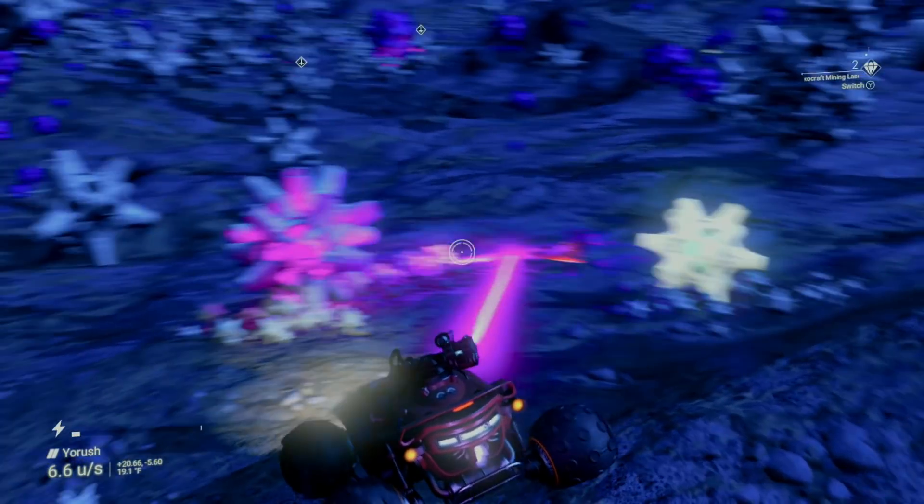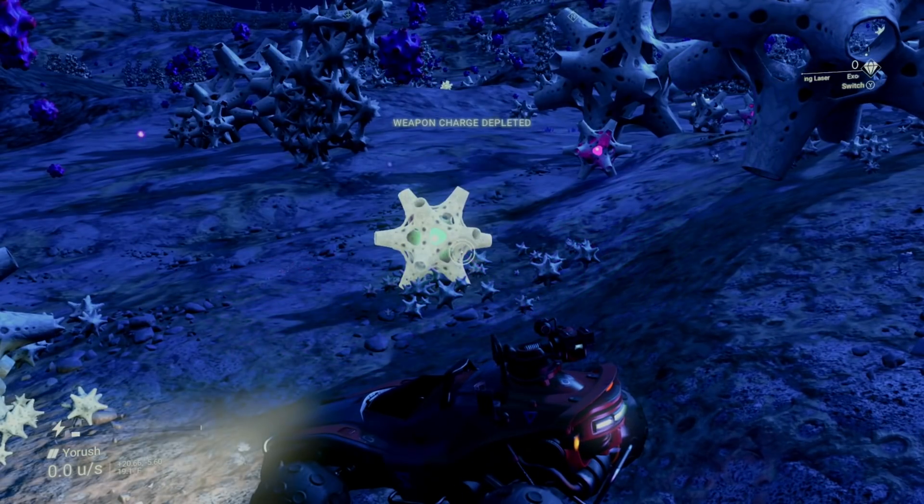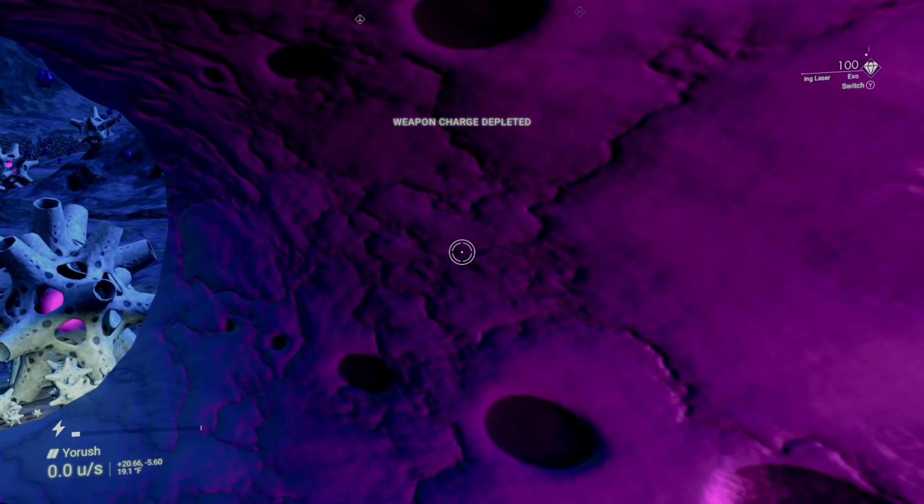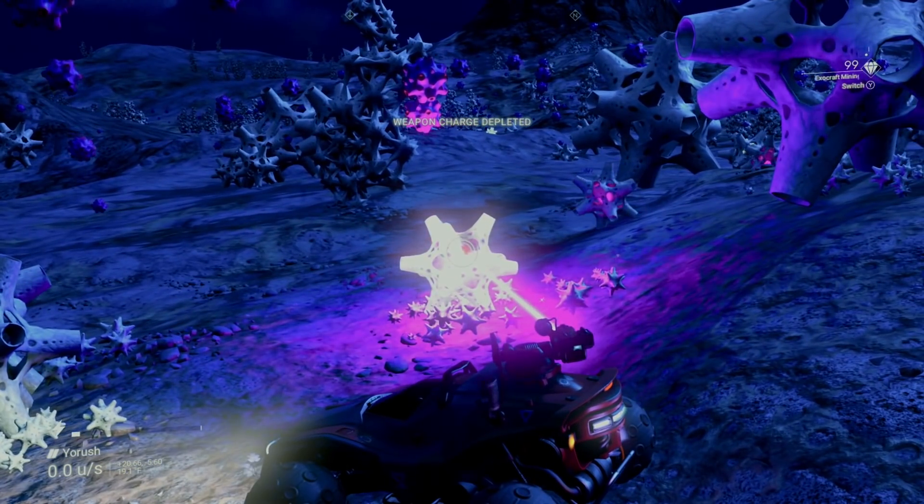It may not seem like much of a tip, but certain reality glitches are a lot easier to identify than others. Knowing they can't be destroyed by mining lasers can make your search a little easier by not having to get out of your Exocraft. Obviously these ossified stars stick out like a sore thumb at night, so this isn't probably the best example, but calcashrooms come to mind as far as trying to identify the real ones from everything else.